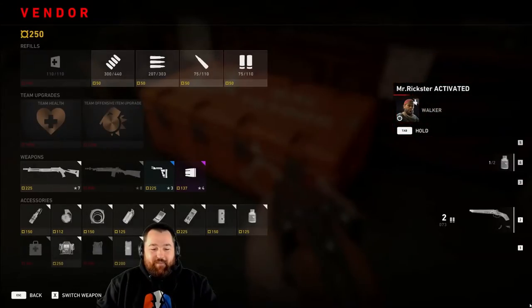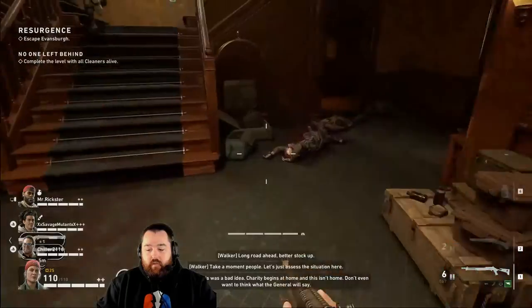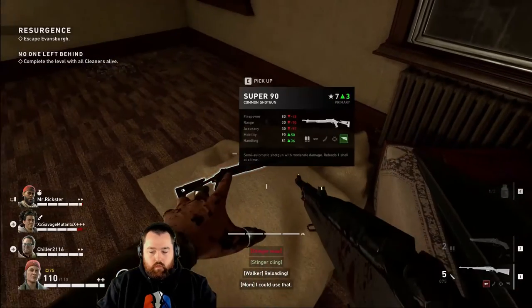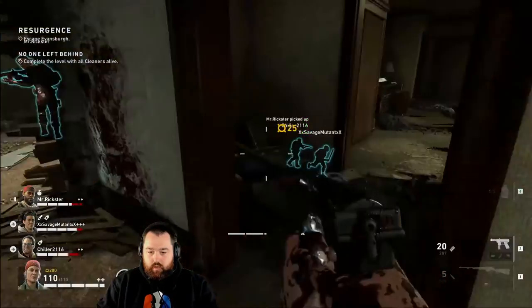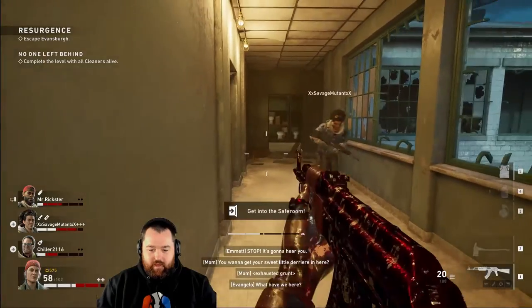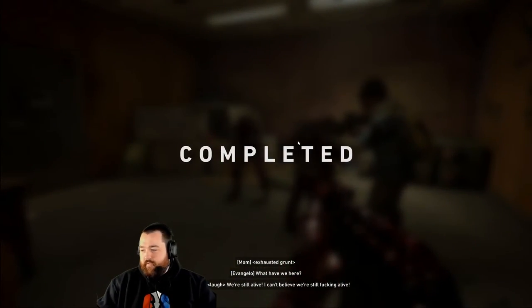One thing you will notice in your playthrough is that the loot system isn't quite the same as it used to be in Left 4 Dead. At the start of each level, there is a shop available that allows you to buy different perks, equipment, weapons, and even attachments for your guns. Get a feel for what's available and the different prices so you can have an understanding of what you can grab during each level. One thing also to keep track of is copper — there will be little stashes of copper coins at different points throughout all of the levels. Gathering these will help you buy more attachments, weapons, and equipment, so make sure to grab it all to level up your cleaner throughout every playthrough.